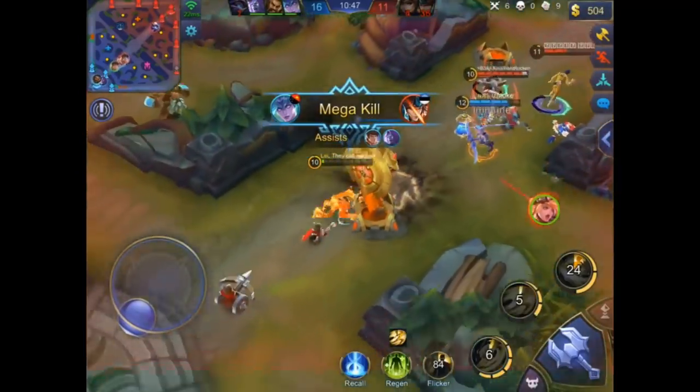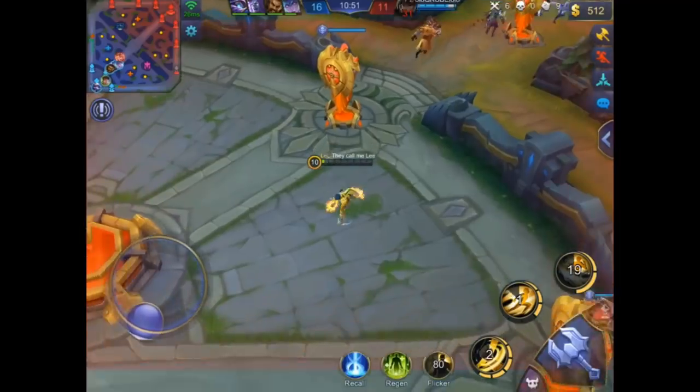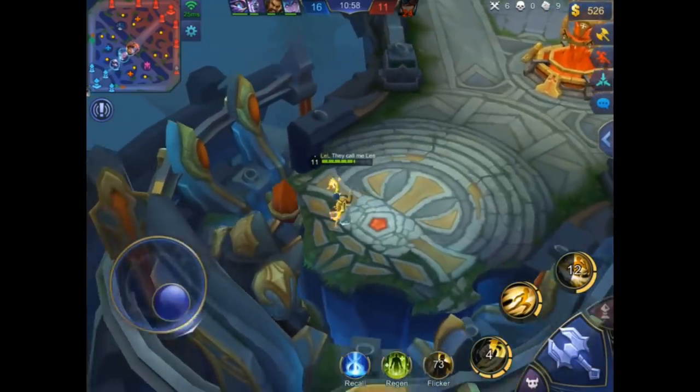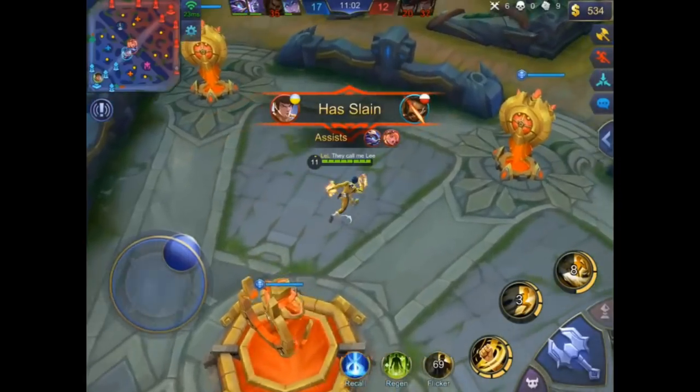He's very low HP — he dashes out, actually getting out of Lolita's first ability. Lolita didn't connect and he actually survived. When you use your ultimate you're immune to everything — no one can target you, so you take no damage.